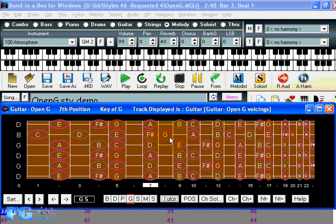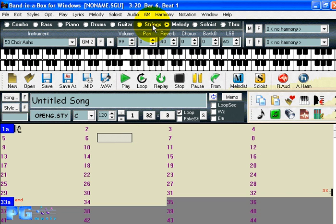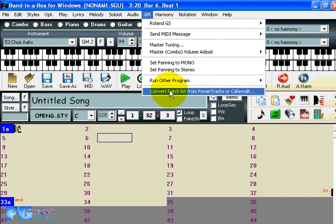With Band in a Box 2005, you can now convert your existing patch lists — if they're in either PowerTracks or Cakewalk format — into Band in a Box's format, which is .pat. These formats are very similar; they're text files, but this saves you the work of having to do all the typing again.